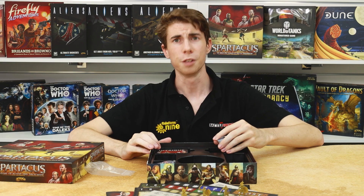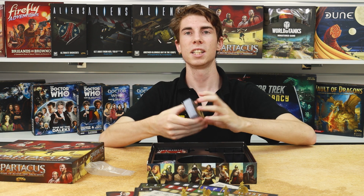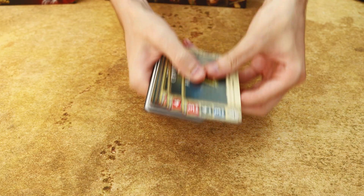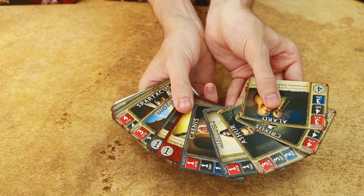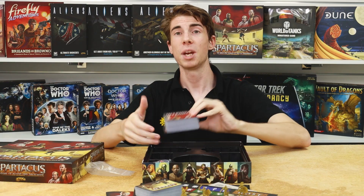In here we also have a few decks of cards. Firstly, we have the market deck, containing assets such as gladiators, slaves and equipment to be purchased. And we have an intrigue deck, that contains all manner of schemes to bring down a rival house.